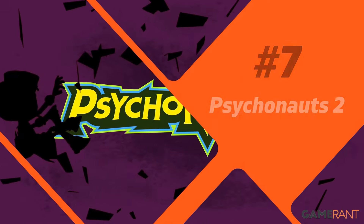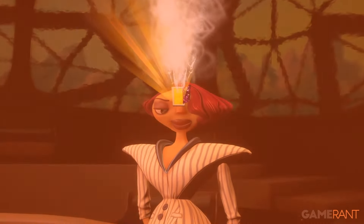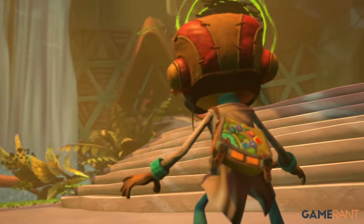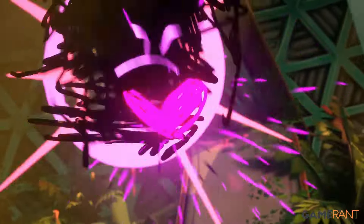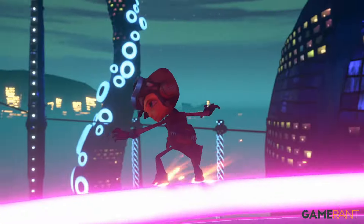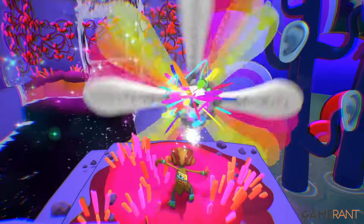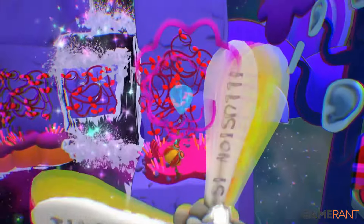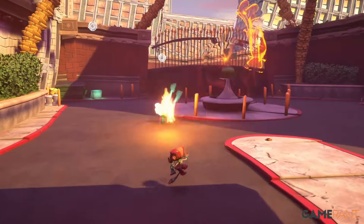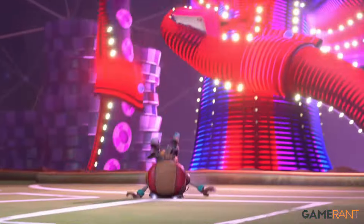Number 7: Psychonauts 2. Psychonauts 2 can be seen as a stand-in for platformers in general, particularly 3D ones. For the most part, these games benefit from the more precise movement provided by an analog stick, while they are usually designed to utilize a controller's buttons as intuitively as possible. Psychonauts 2 goes one step further by including a combat system that requires quick reflexes and the incorporation of a psi-powers wheel, both things that feel better on a controller.